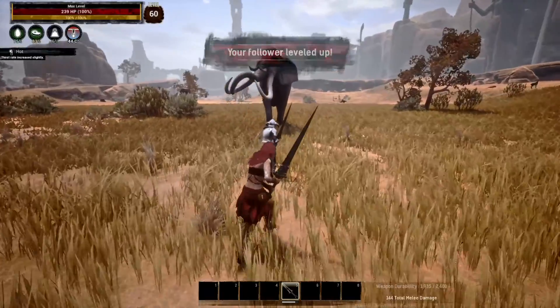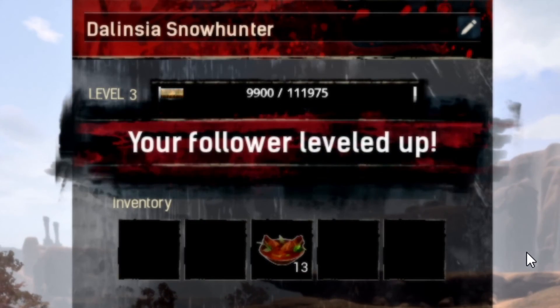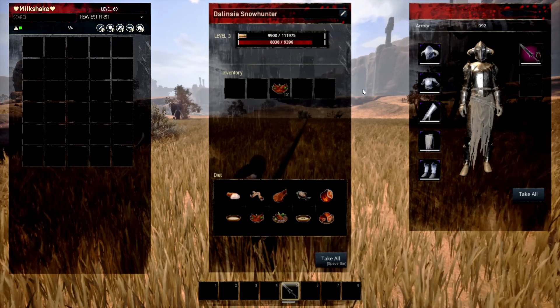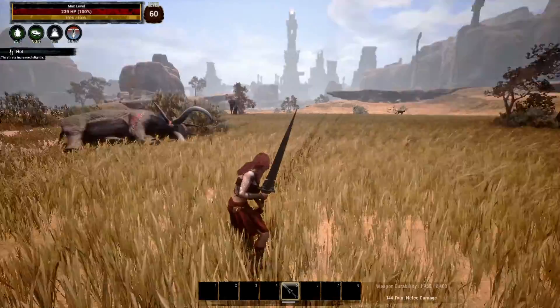There we go, she's killed him. Quickly grab her before she kills the next one. She's actually leveled up 3 times which is quite funny. It produces a lot of experience from a Thunderfoot.